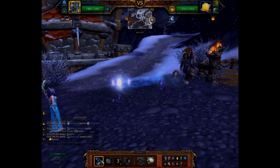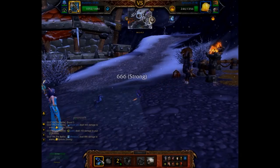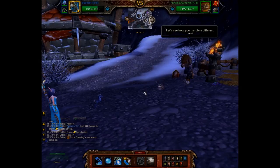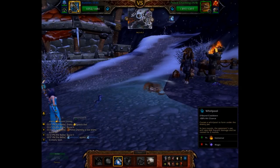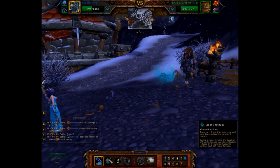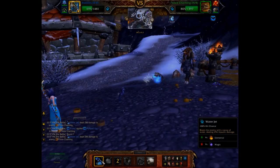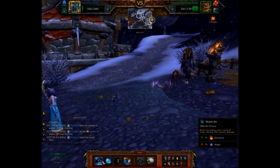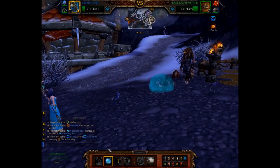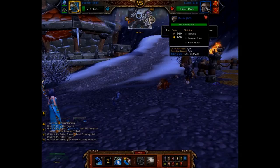Alright, so Water Jet, Water Jet, Water Jet. Let's lay down another Whirlpool. Haven't taken damage yet. I was going to use Cleansing Rain in case it does an AoE, but doesn't look like it has it. Might do it anyway.